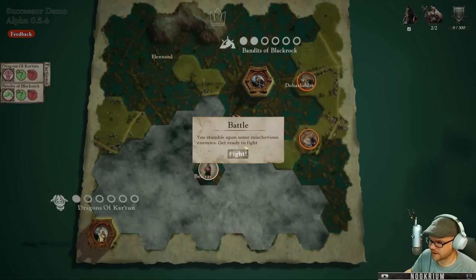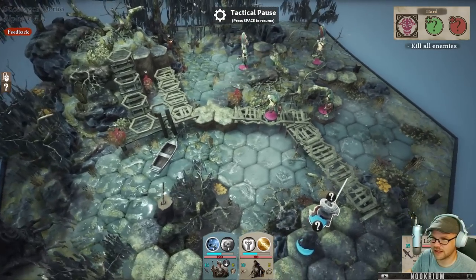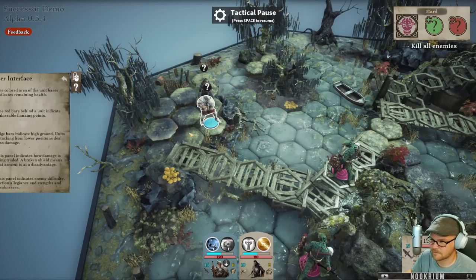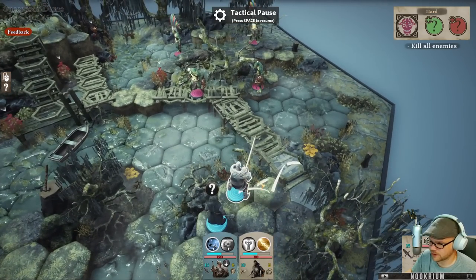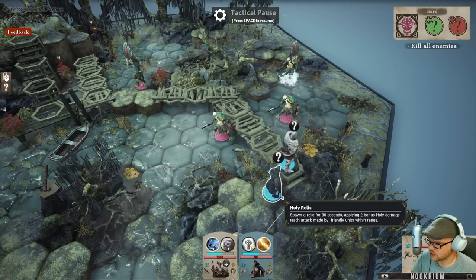I just found a battle - we're in the swamp against these guys again. They don't mind. What do I do - run to the healing plants? They don't heal very much. Red bars behind you indicate flanking points, edge bars indicate high ground - we want that. Damage exchange, and strengths and weaknesses - we don't know their strengths and weaknesses yet. The warpriest has holy strike - 30 damage to enemy units or 30 points of healing to a friendly unit. And you can spawn a relic for 30 seconds, applying two bonus holy damage to each attack made by friendly units.